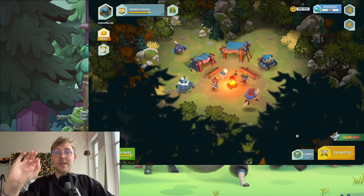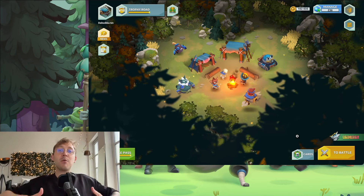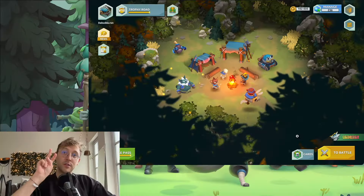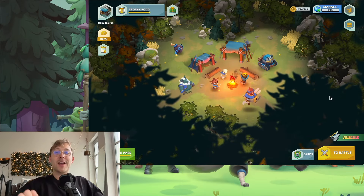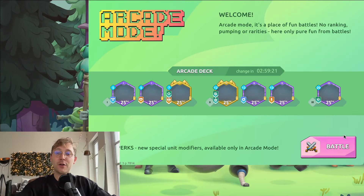Going back to the perks: epic units will get one perk, and legendary units will get an additional perk, so they will in total have two perks. These perks we can already check out in-game inside of the new arcade mode.